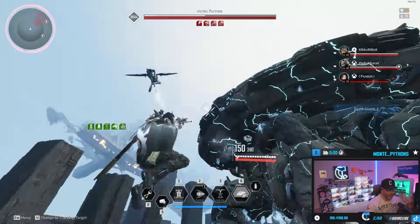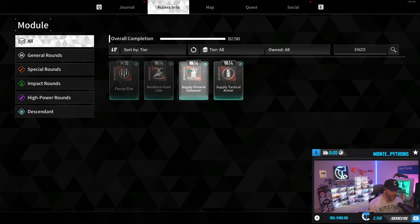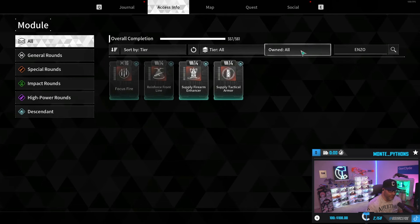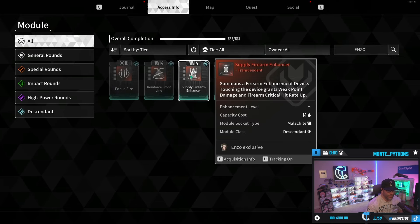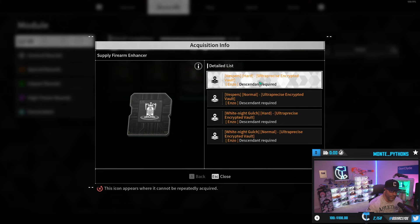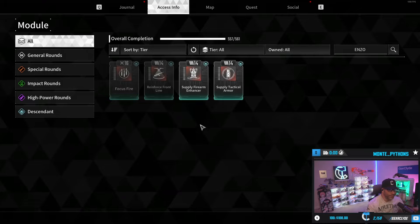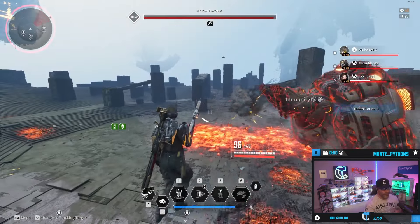This is your pub support build - playing with random people in a safe build so you have cooldowns, duration, range, and a little bit of shields, without worrying about dying as much. First, you need to get Supply Firearm Enhancer. If you're wondering how to get Enzo mods, go into the access info page, type in Enzo, and it'll tell you that you need to open the Ultra Precision Encrypted Vaults in Vesper and White Knight Gulch. Good luck getting those - they're hard to get.